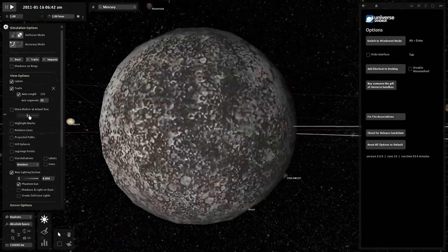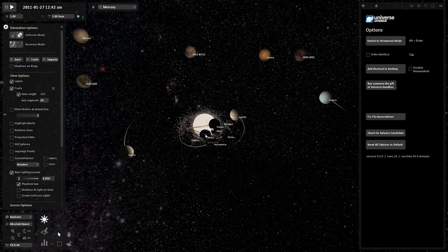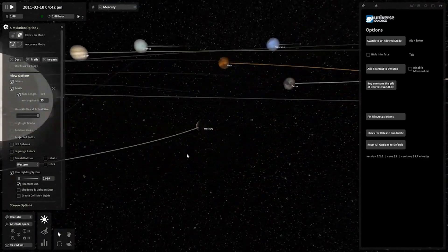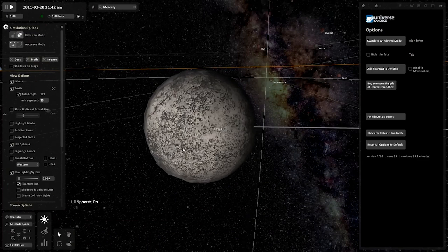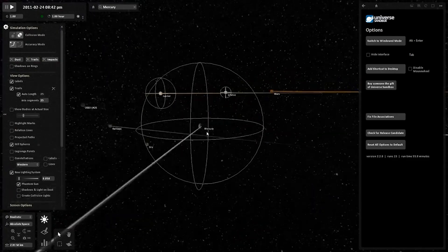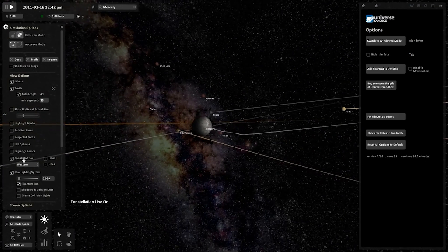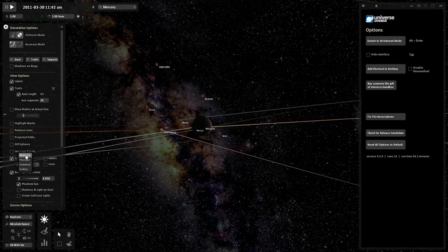Zooming out with this feature on, you get the whole solar system shown at actual scale — that's so cool. There are also quite a few glitches in here, but give it the benefit of the doubt since it's quite an old, unsupported game. Looking through the options: constellations, western, highlight marks — I'm not exactly sure what all of these do.